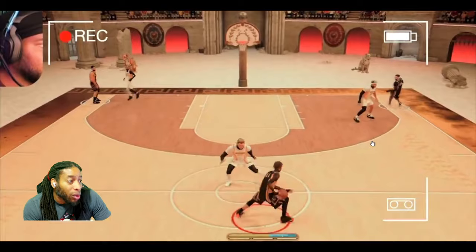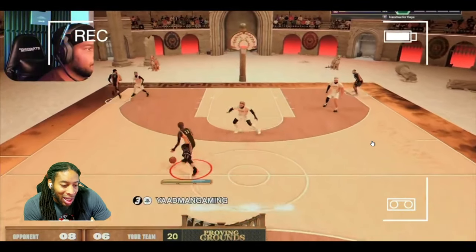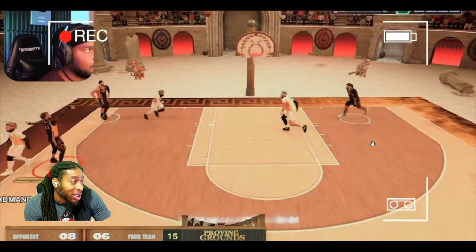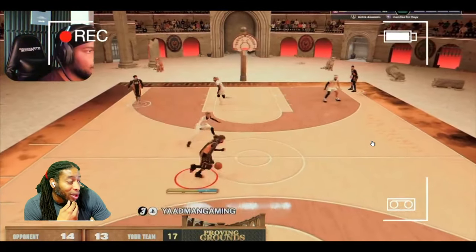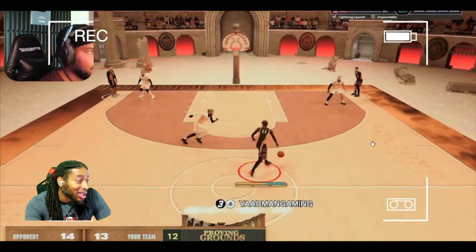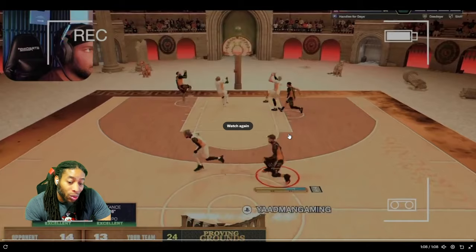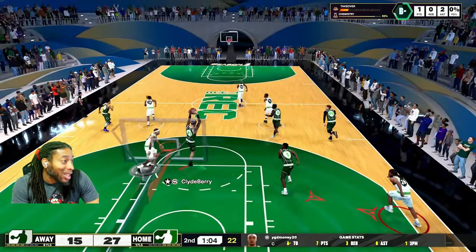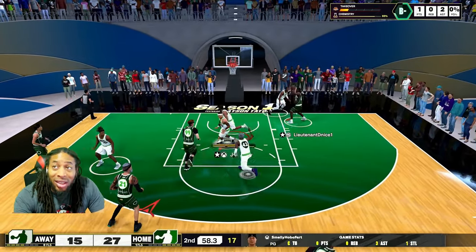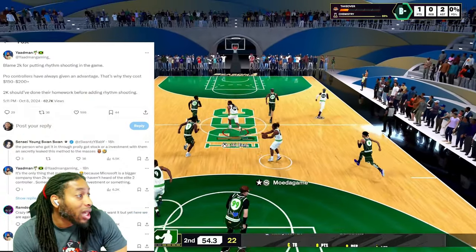It's a really easy fix for 2K. All they've got to do is find what that constant speed the paddle is moving at and make none of the shots be at that speed. It's really easy to be able to do. But because it changes every time, I don't see it as an issue. We see Yadman mixing it up and shooting — that shot was slightly open, so it's going to be a little bit faster. The paddle is not going to know that. It's just not going to know.